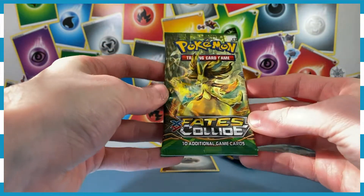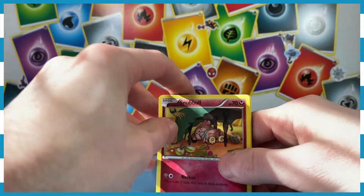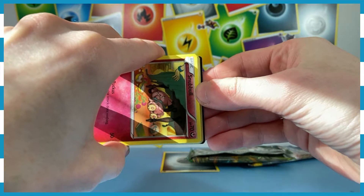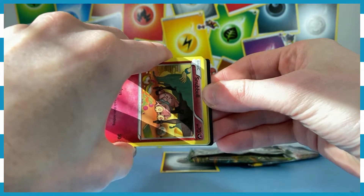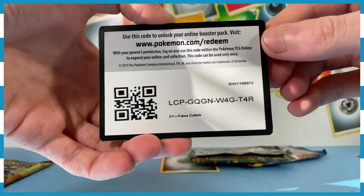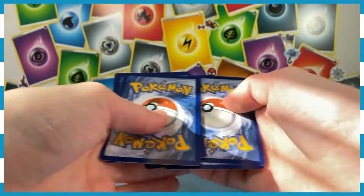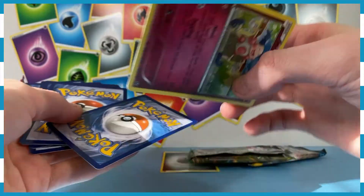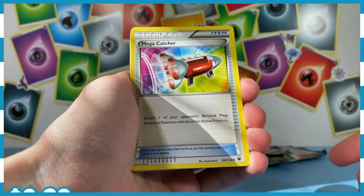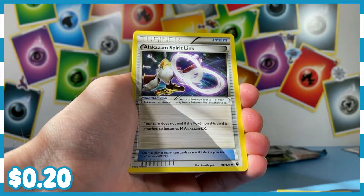X and Y Fates Collide, let's go. Let's get into this. There's the code — enjoy. We've got a Mega Catcher, helping you catch Pokemon if you don't have any Pokeballs. Alakazam Spirit Link — you and Alakazam can be closer than ever. We've got a fossil excavation kit for when you're digging for those Amauras. We've got a Snubble — a bad Snubble. Spank that bottom. Looks like he made a mess on the table.